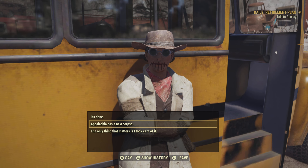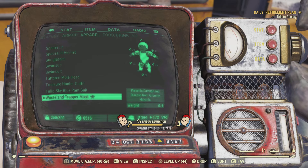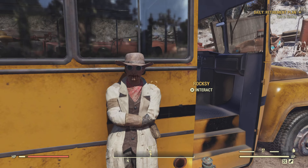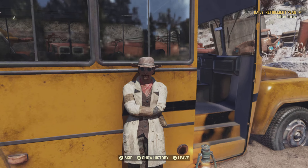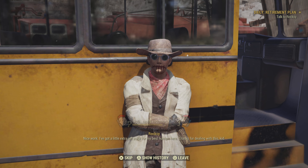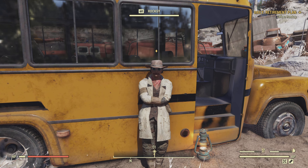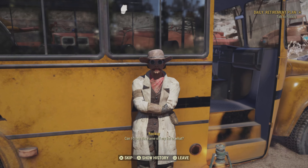These steps are very important, so make sure to pay attention. You're going to click 'Appalachia has a new corpse,' and then immediately spam circle. You will see it will have the same quest here — it will break and kind of glitch — and it will not reset. You will have unlimited reputation. This does take a while, but it's better than grinding it out, and you can do this as many times as you want.